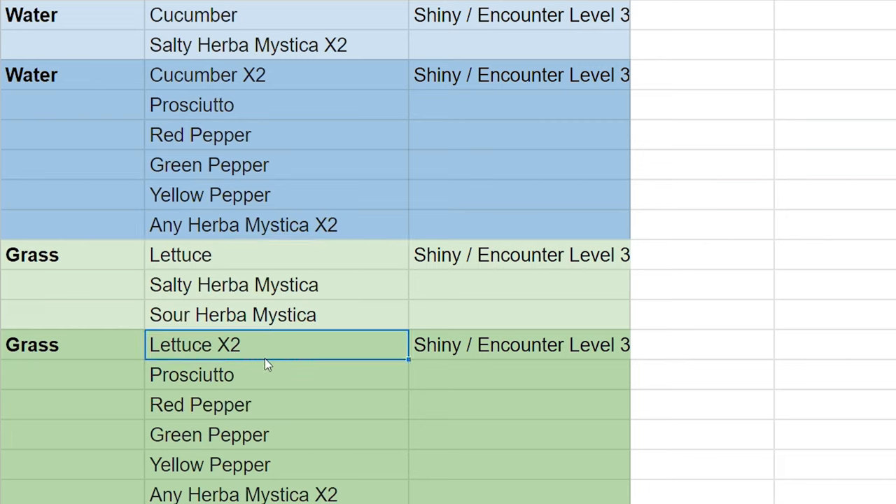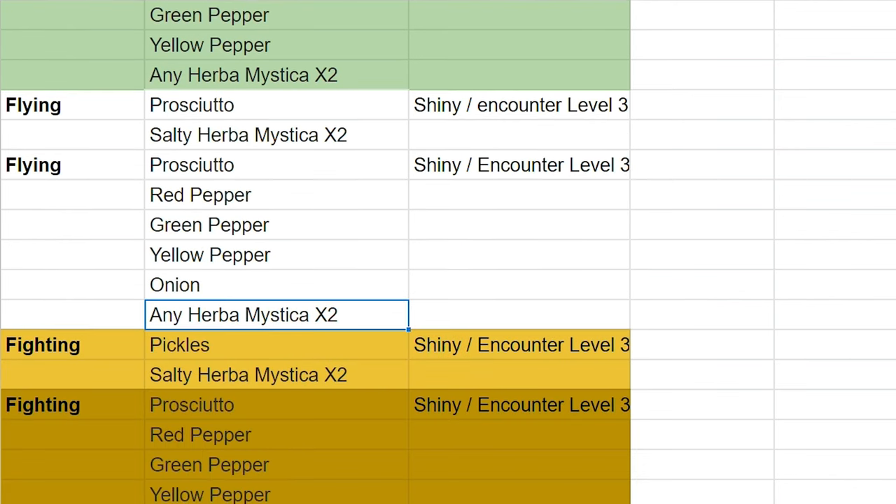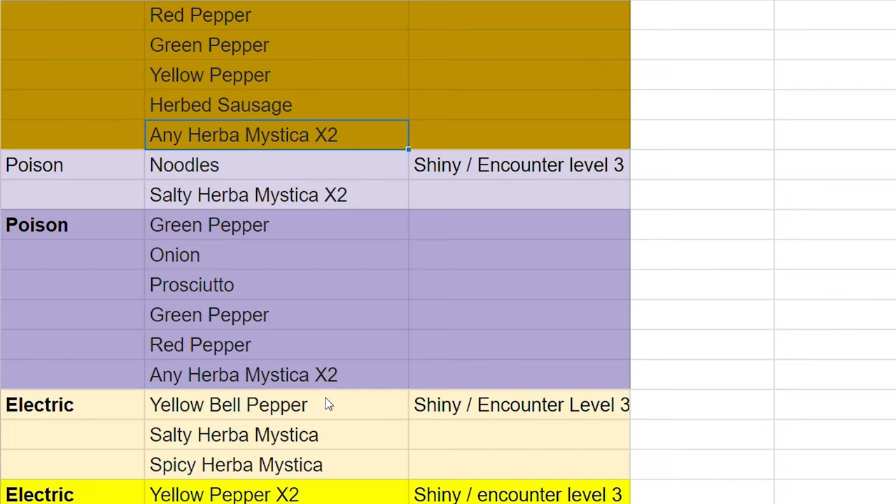For the grass one, it's lettuce times two, prosciutto, red pepper, green pepper, yellow pepper, and any Herba Mystica times two. For flying, you use prosciutto, red pepper, green pepper, yellow pepper, onion, and any Herba Mystica times two. For fighting, it's prosciutto, red pepper, green pepper, yellow pepper, herb sausage, and any Herba Mystica times two — it's really cool that we have the option to use any Herba Mystica.